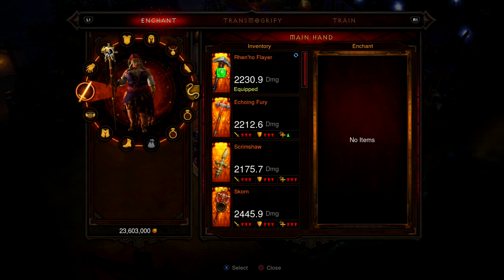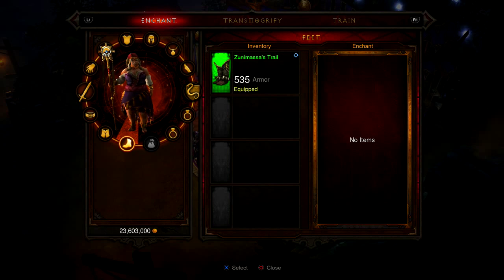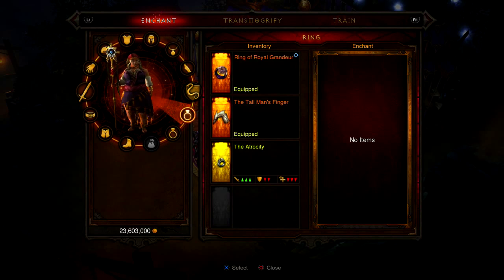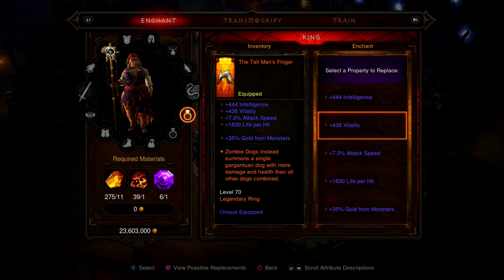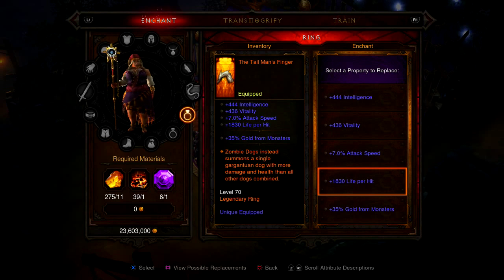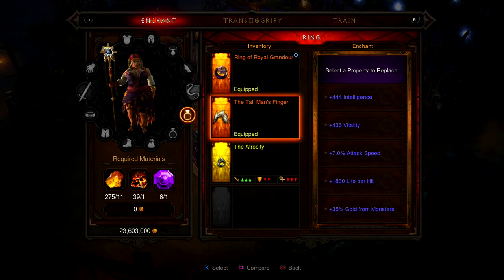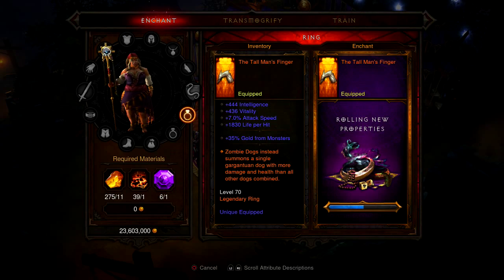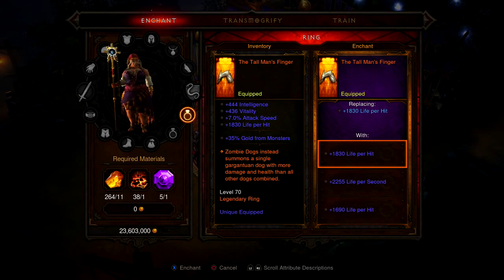We go to the artisan — this is the Mystic — and we're going to go over to our ring, the Tall Man's Finger. Right now I don't need life per hit. You press Square and it will bring up everything it can enchant to. We definitely want to get some crit damage because crit damage is going to help us out tremendously in this build.